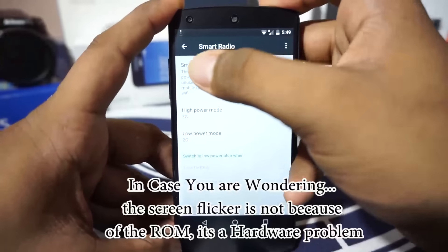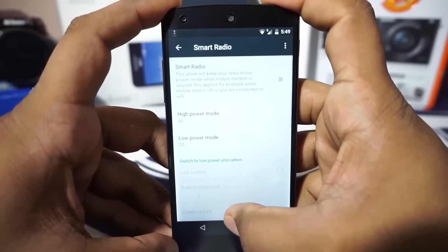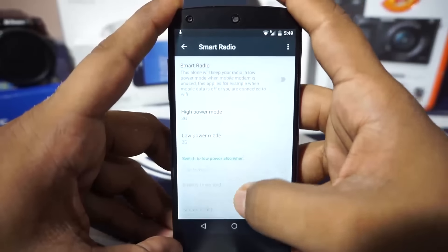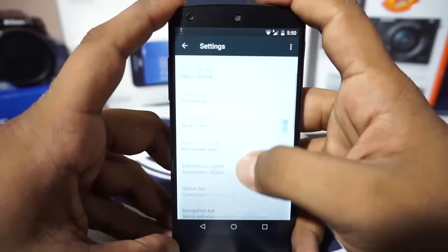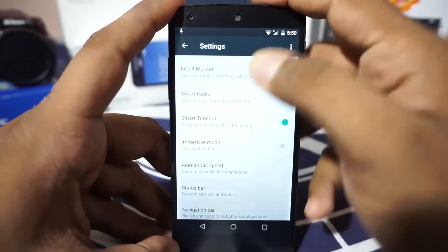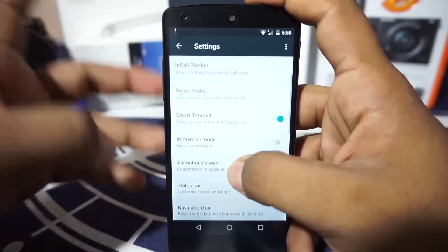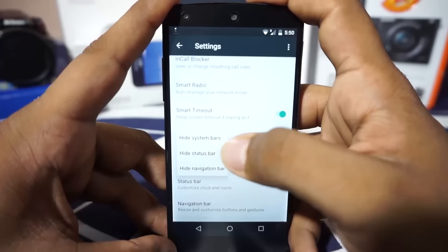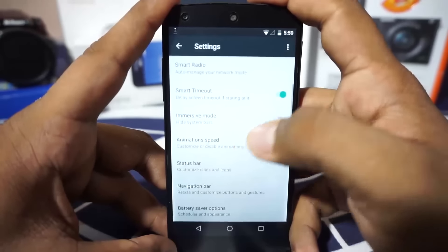Smart radio lets the system keep the radio in low power mode when mobile data is off and connected to Wi-Fi — basically it switches between 3G and 2G as required. Smart timeout is a feature originally introduced on the S3 and is now available here — it detects if you are looking at the phone using the camera or sensors. Immersive mode lets you hide the status bar and navigation elements.